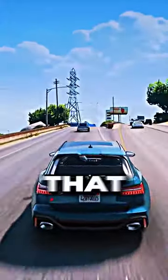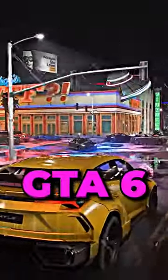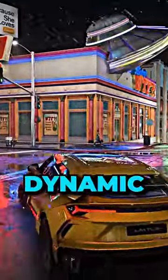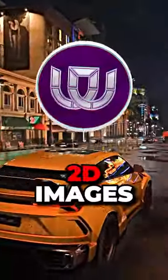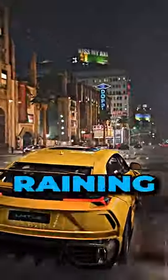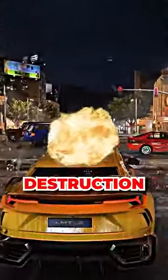Top 5 GTA 6 features that were confirmed in the Rockstar Games leaks. Number 5: GTA 6 Dynamic Weather. Grand Theft Auto 6 now features a dynamic weather system, meaning that the clouds are now volumetric instead of being 2D images, and clouds change in real time based on weather conditions, whether it's raining or sunshine. The game is also likely to feature Florida's hurricanes, so expect some destruction.